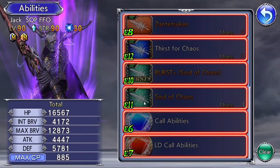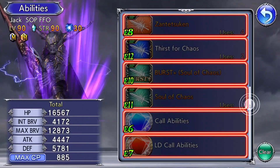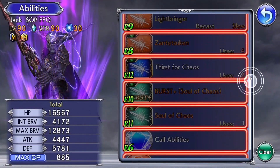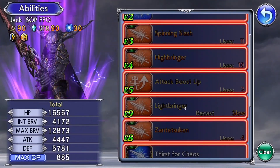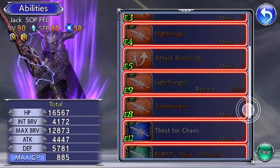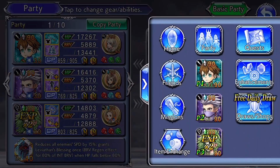I reckon Soul of Chaos is like a cutscene thing where Jack Garland does a bunch of hits, or when he transforms into Garland himself at the end. But we can actually recreate this moveset: Spinning Slash, Highbringer, Lightbringer, and Zantetsuken. Now for his FR, there's Thirst for Chaos — that's actually done by using a soul shield.